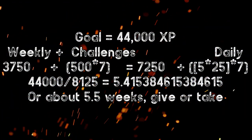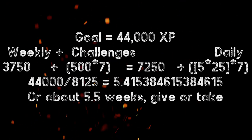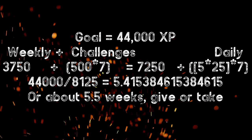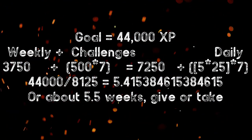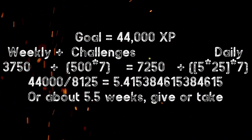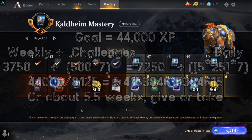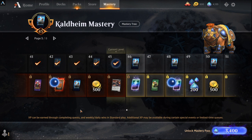To reach level 44 in the mastery pass using XP, if you get your five daily wins and your weekly wins, you need about 44,000 experience points give or take, which is about 8,125 XP a week.